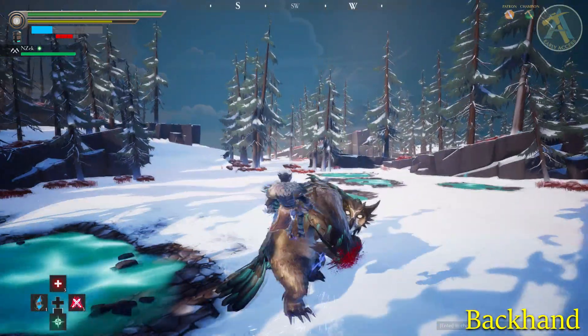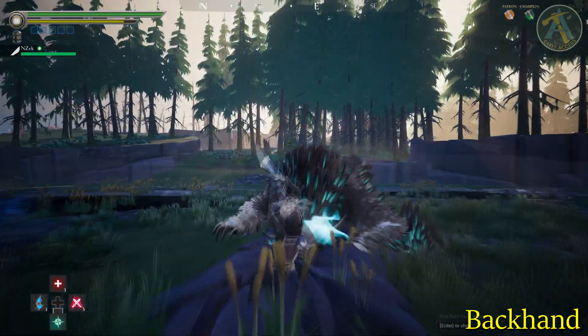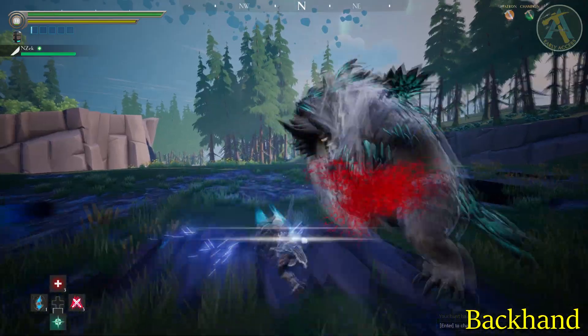Shrike will bring its arm across its body and swing its arm back, hitting players behind or on the side of Shrike. As long as you don't stand behind or on the side of Shrike for too long, this move can be easily avoided.